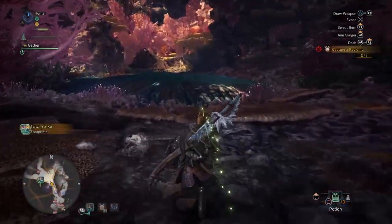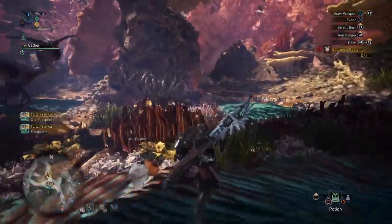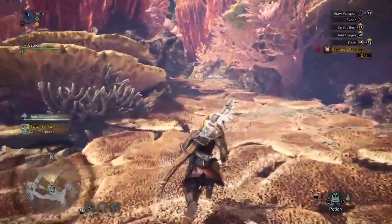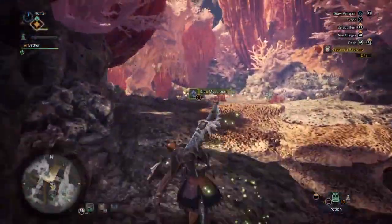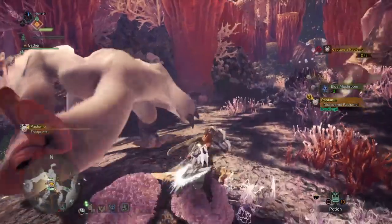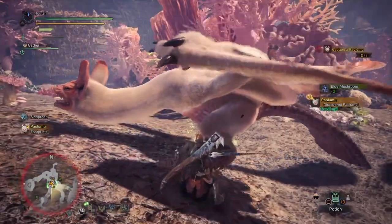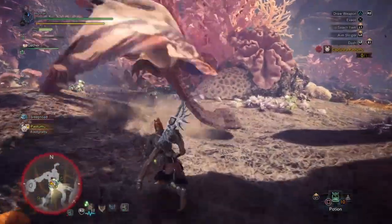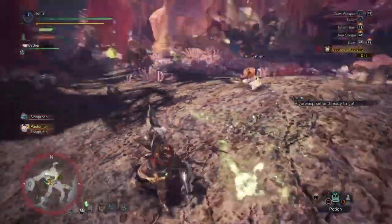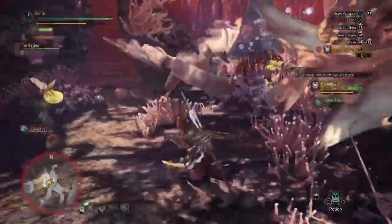Hopefully the Tzitzi-Ya-Ku will actually come in handy when I fight the Palamute, since it loves to puff up to its neck and just fly around or float, making it more difficult. A little bit of my experience and investigation with them so far.